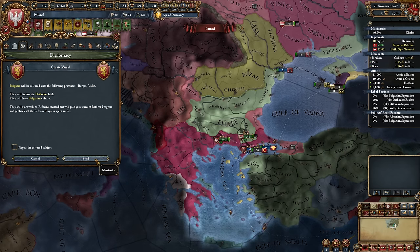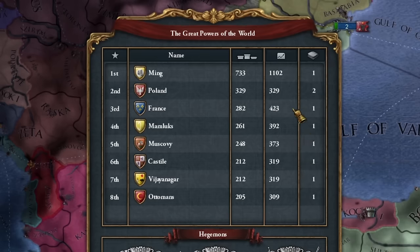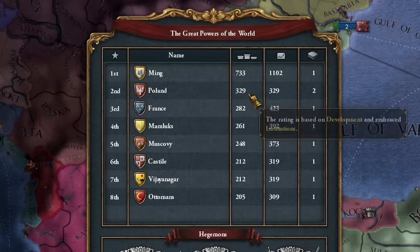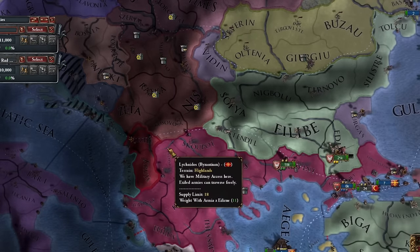We release Bulgaria. Yes, I'll want to reclaim that territory — a very good vassal to consume. And so Poland has become one of the strongest countries in the world. In fact, we even rank second. And now it's time for Serbia.